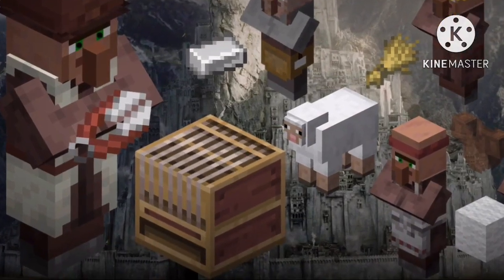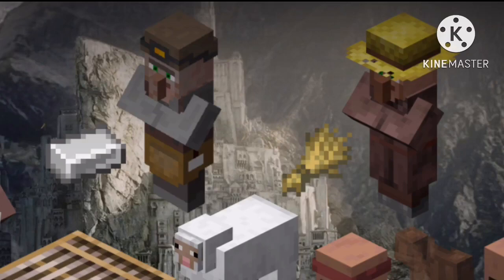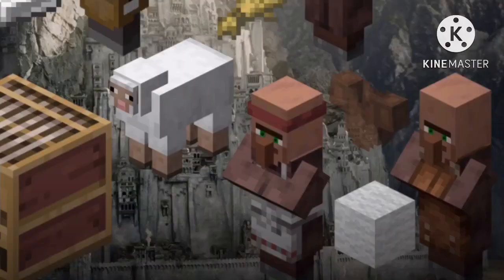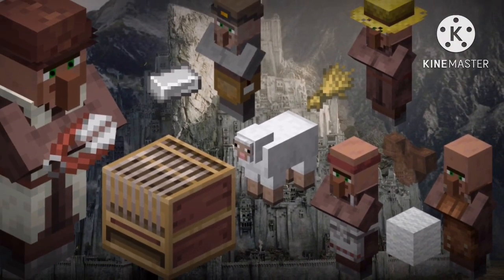When a villager claims a loom, he becomes a shepherd. Shepherds buy wheat from farmers and iron from miners. They make shears so they can shear the sheep that they breed with wheat. They sell the wool to leatherworkers and any excess sheep to butchers. Wool is the only item that can make camouflage clothing, which indirectly keeps sheep safe.